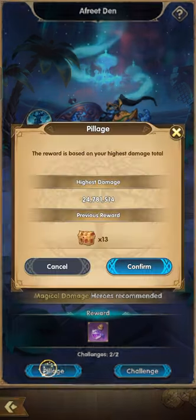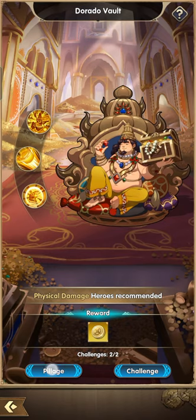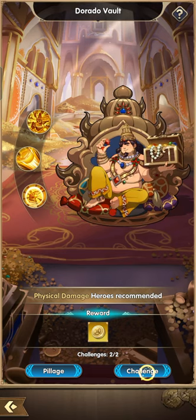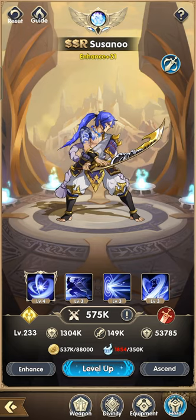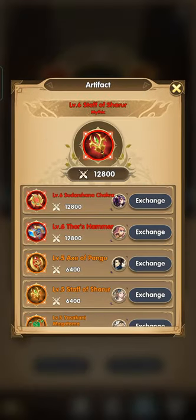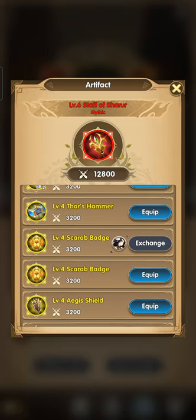We got 13 — I think that's the most we can do. This one we got 14. Let me check my weapon equipment. We don't have an orange axe yet, or a red axe.